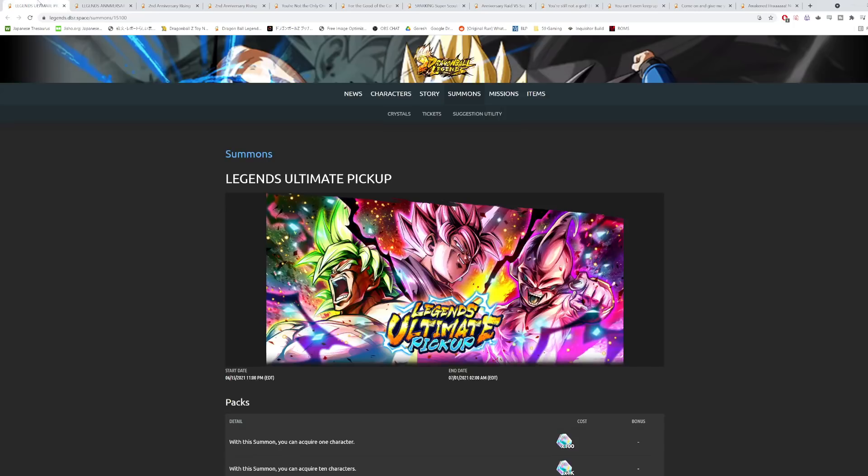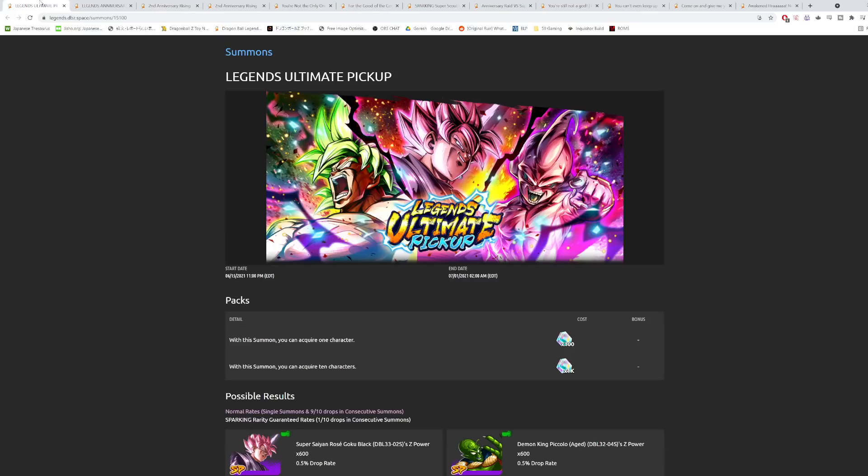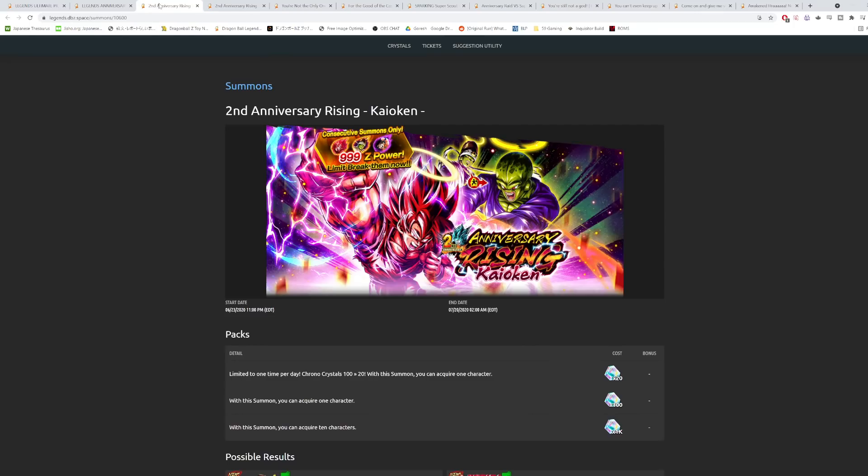Something else to mention: looking at the progression of the second year anniversary, the Super Saiyan Gohan and Piccolo banner came out on June 23rd, which lines up with next week on the third year anniversary. So I expect new units to release next week. I would say don't summon on this banner yet — wait until next week to see what new units drop, then decide whether to summon on the new banner or the anniversary banner.